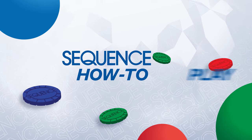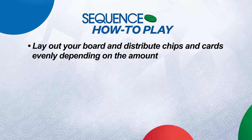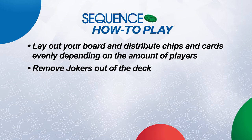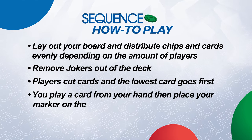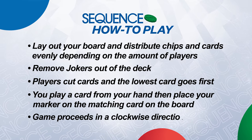Let's go into the game and familiarise ourselves with the rules. Lay out your board and distribute the chips and cards evenly depending on the amount of players. Remove jokers out of the deck. Players cut cards and the lowest card goes first. You play a card from your hand and then place your marker on the matching card on the board. Game proceeds in a clockwise direction.